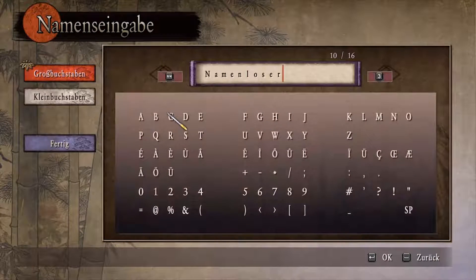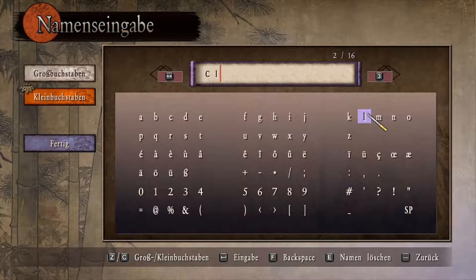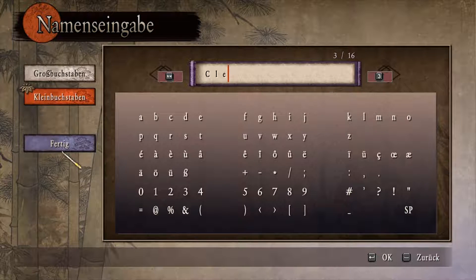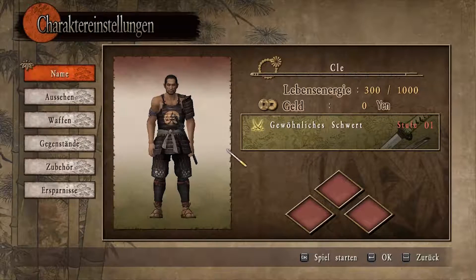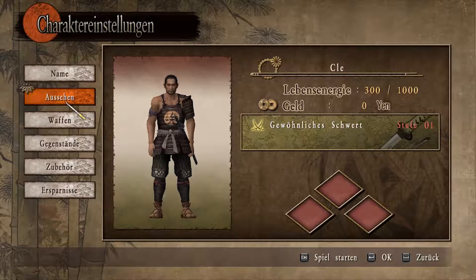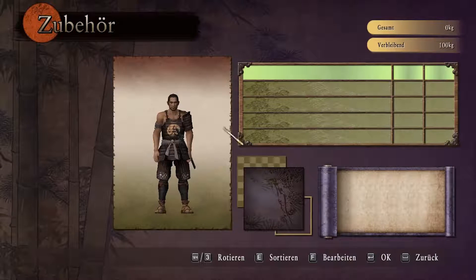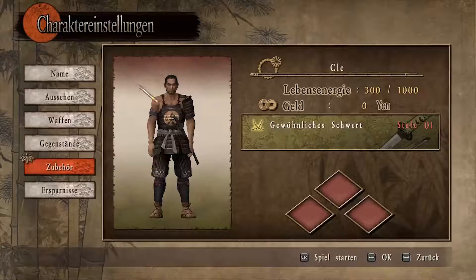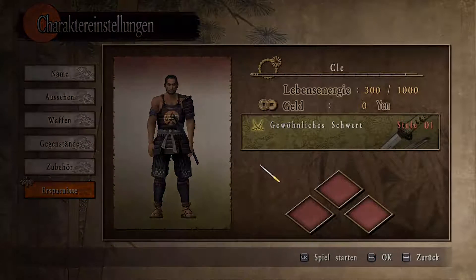Dann auf den Namen. Den löschen wir mal und jetzt geben wir hier C, dann einen kleinen Buchstaben, L und E ein. So, fertig. Ja, da bin ich mir sicher. Ich persönlich würde es aussehen am liebsten so lassen. Wir können halt hier noch ein paar Dinge gucken, was wir so dabei haben. Wir können 100 Kilogramm insgesamt mitnehmen. Und hier kann man anscheinend auch was einsparen, aber ich würde sagen, wir starten einfach mal das Spiel.